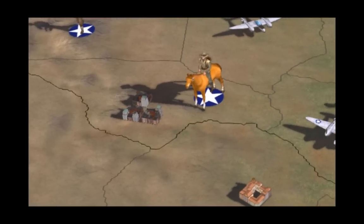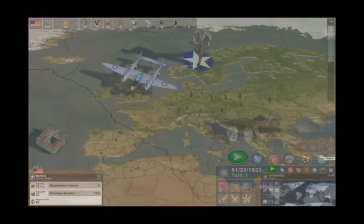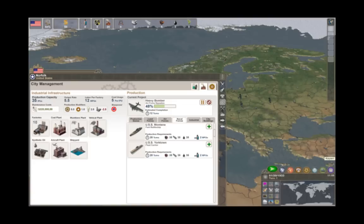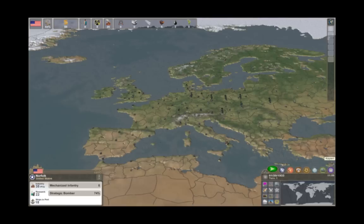Order amphibious assaults, paratroop drops, carrier-based attacks, and more. Your cities are the engines of your economy and your military machine. From airfields and munitions factories to universities and nuclear laboratories, you can construct a variety of World War II-era industrial and research facilities to strengthen your nation and fulfill your strategic goals.